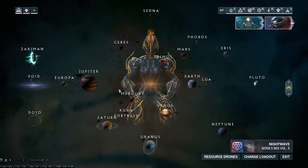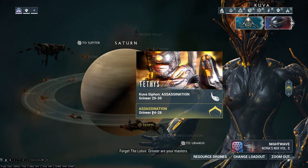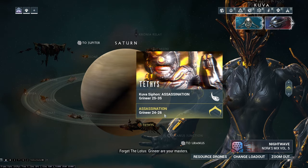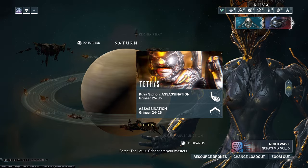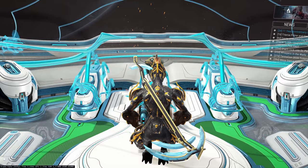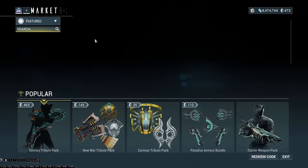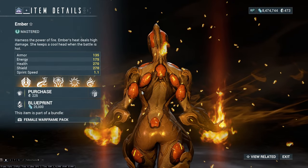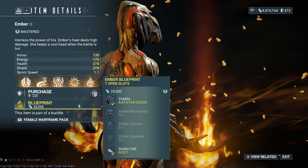Ember is a Warframe you can get off of Saturn. You can go to Thesis, I believe. And there is General Sargis Ruck, and you can get all of her components from him — her systems, chassis, neuroptics, everything. It's pretty obvious because he does burn the world up. And then you also get her main blueprint in the market. You can grab her main blueprint and build her.